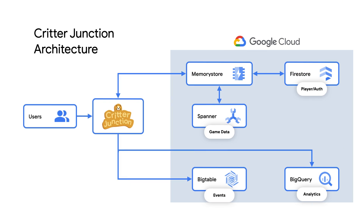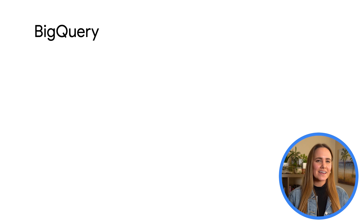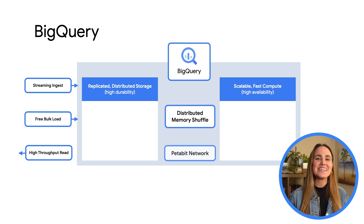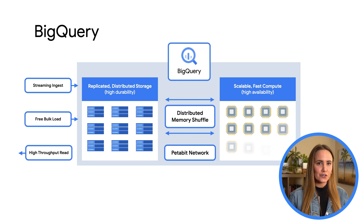From there, Critter Junction needed a SQL-friendly solution to analyze player profile and back-end data, so they used BigQuery, a highly scalable serverless multi-cloud data warehouse. BigQuery's scalability comes from the vast number of multi-tenant resources deployed under the hood, allowing them to instantly allocate large chunks for seconds at a time, while only billing you for what you use to keep costs down. Critter Junction periodically updates BigQuery with front-end and back-end data, which is then run through data analytics pipelines to identify gameplay mechanics that need improvements.